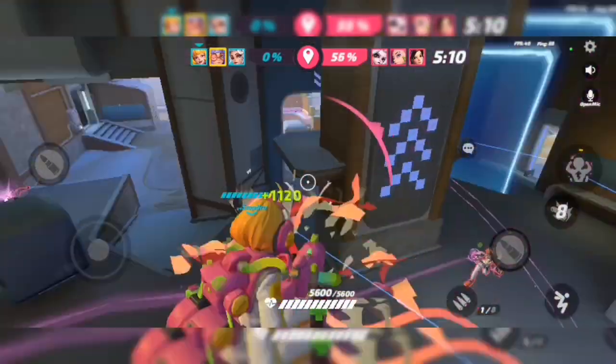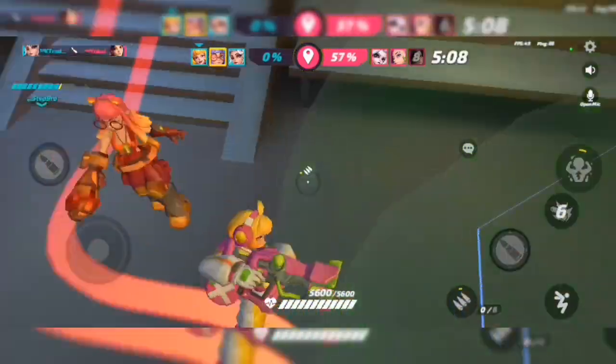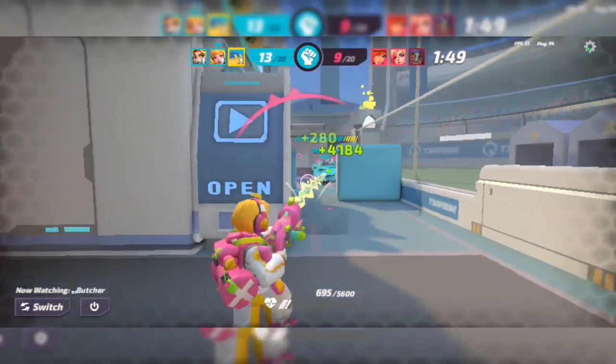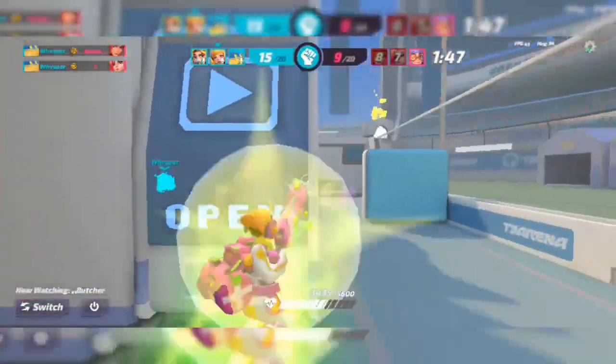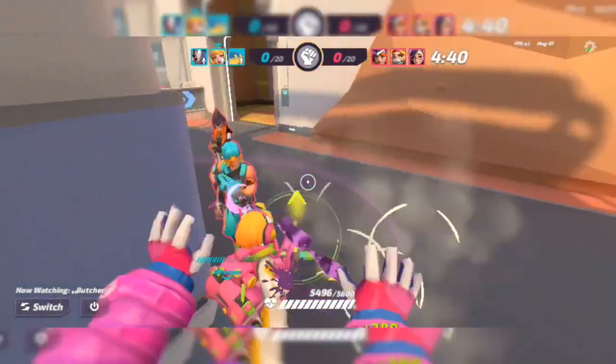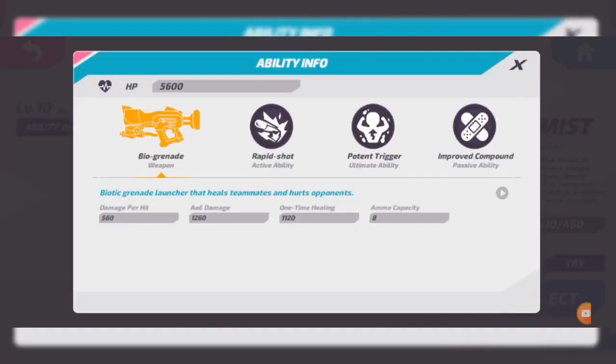What's up everyone, it's Butcher from the Trident Scene clan. Join our Discord, link in the description. We're going to talk about the Chemist. The auto attack first: it has 560 damage and 1260 damage for an 820 damage direct hit, and 1120 AoE healing. This is not affected by directs.